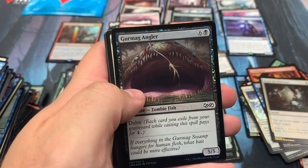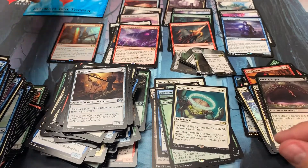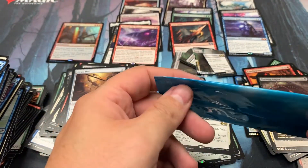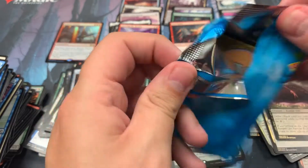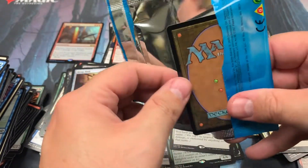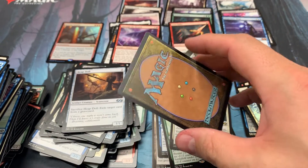No foil rare and no mythic in the last pack. Let's see what we've got: the altar, the tomb, the herb board, the snappy, the bitter blossom, the butcher of truth. Not a dumpster fire, but we need a good mythic or box topper here to seal this deal. $350 is where we need to get.